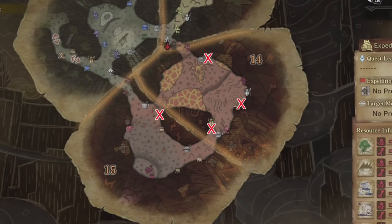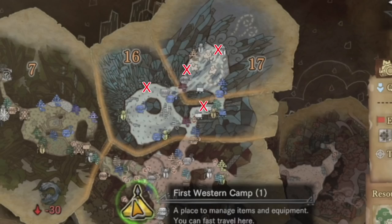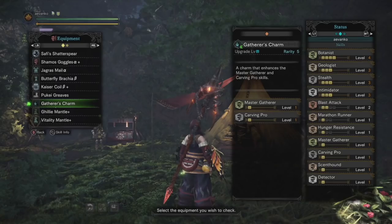Sometimes the reset happens so fast that you can grab all 4 mining spots in a single run through a region. I repeated my runs until I got a really good one in each region so I could show you the location of all the ores without any edits. All you want to do is run through a region, collect the ores in your path, and move on to the next area without waiting for more to respawn. The area will be fresh by the time you return for rounds 2, 3, 4, and 5.